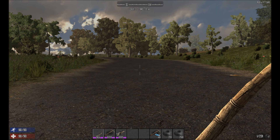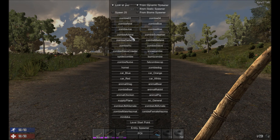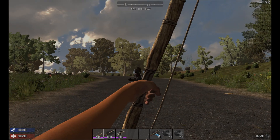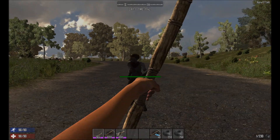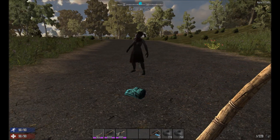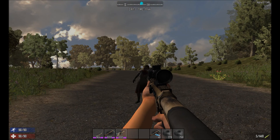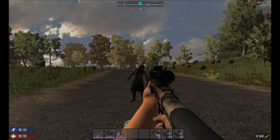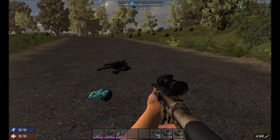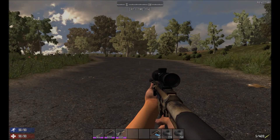So I'm going to show you how it works in action. If we spawn ourselves in a zombie, just a regular one, and we use the launcher and actually hit the zombie, you can see she freezes in place. It doesn't do a whole lot of damage, so it's always best to have another weapon so you can dispatch the zombies after you've frozen them in place. As you can see, that's quite effective.